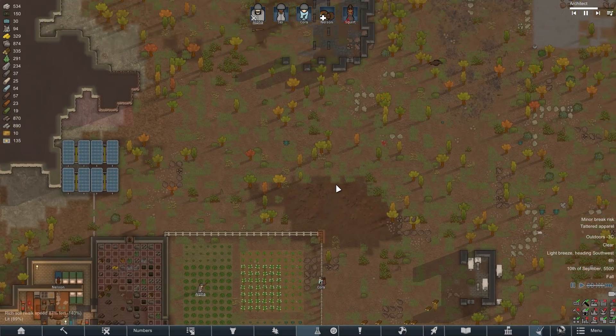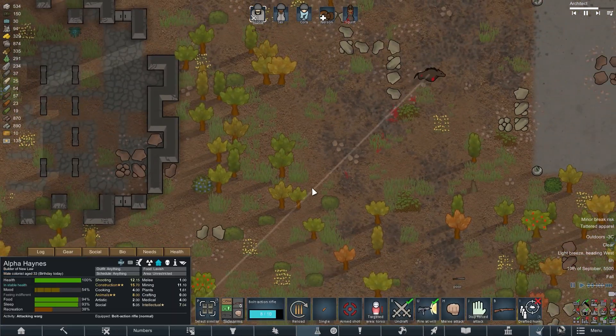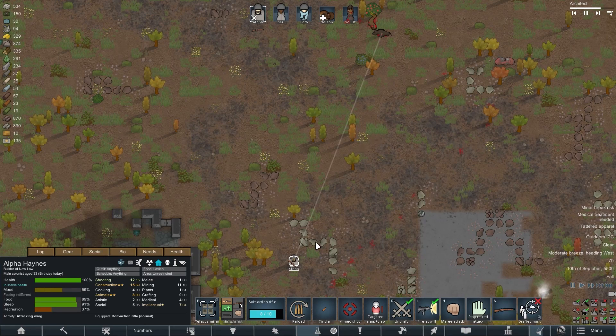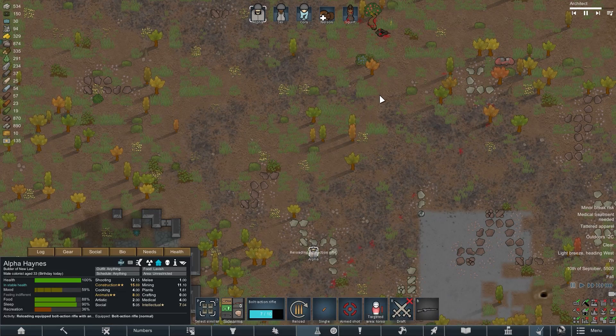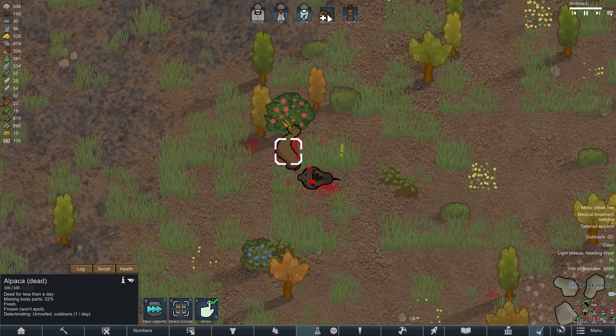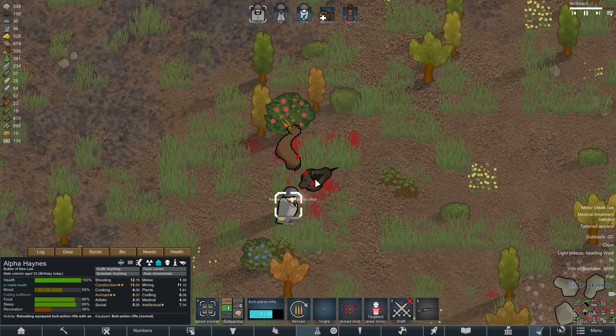A warg began hunting one of my colonists, but another colonist scared him off with a well-aimed shot. After that, our colonist continued his hunt because you can't leave an aggressive animal alive. With this, I propose to finish the first series of our project. Please like, comment on the video, subscribe to the channel, and also watch other videos on the channel. Johnny was with you. Goodbye.